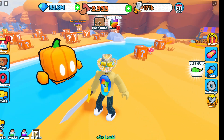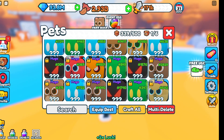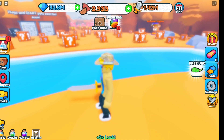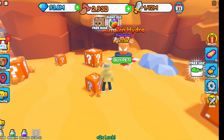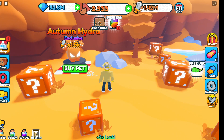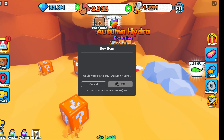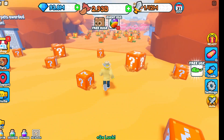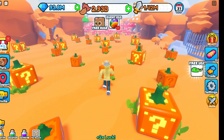There he is — the Huge Pumpkin, all equipped. You get why he's called the Living Pumpkin: he's literally standing up. You can also buy an Autumn Hydra for 4.99 Robux — he does 1.5k damage, so grab that if you need it.